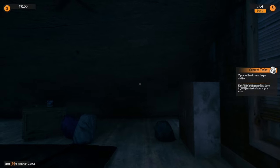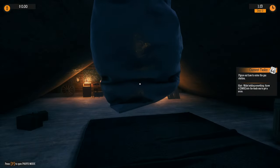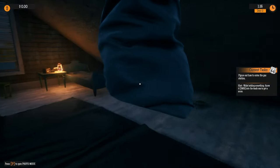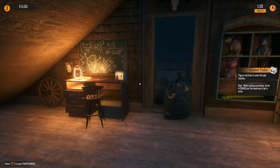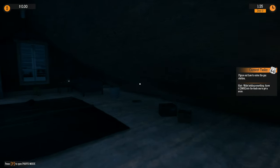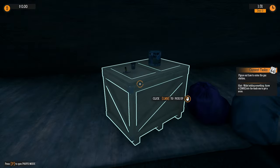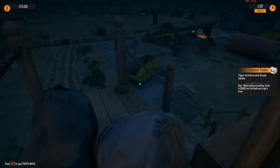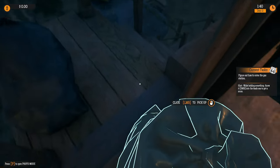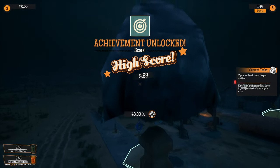Okay, current tasks: figure out how to enter the gas station. Hint: while holding something, throw it with the right mouse button into the trash. Where's the trash can? Is that a trash can? No, that's too small to be a trash can. I'm liking the graphics - very ambient for the time of night, they got that down quite well. Is this all rubbish? Does it all need to go in the bin? Oh, it didn't go in but the game thought it went in, so we'll take it as a win.